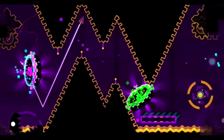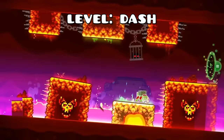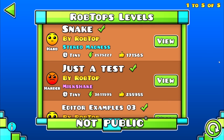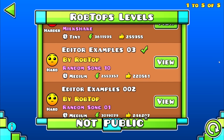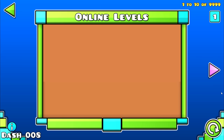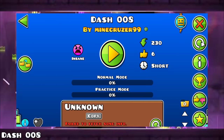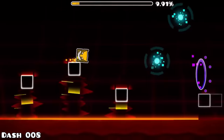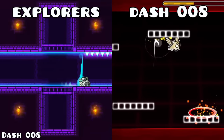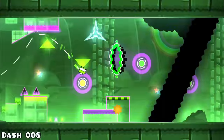Another thing RobTop likes to do is upload sneak peeks, and we definitely got the most of those for update 2.2. There are three supposed new main levels coming in this update, one of which is Explorers, and we got a sneak peek about it. Every sneak peek has been kept on RobTop's account except for this one — it was an unlisted level that was quickly deleted by RobTop since it wasn't meant to be leaked at all. Some people retrieved this level; it was named Dash 008, the predecessor of Explorers. The recreated level looks like some crappy layout, but based on all available info, this is what Explorers used to look like — even though it doesn't resemble the final 2.2 level at all.